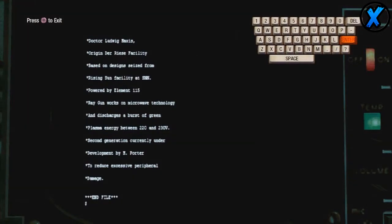I'm going to show a picture on screen so you guys can see what the actual screen looks like, and I'll read what it says. It says: 'Dr. Ludwig Maxis — origin: Der Riese facility, which is obviously where the Ray Gun was manufactured — based on designs seized from Rising Sun facility at Shi No Numa. Powered by Element 115. Ray Gun works on microwave technology and discharges a burst of green plasma energy between 220 to 230 volts.'